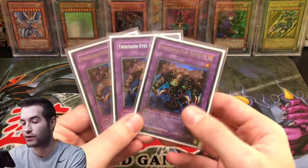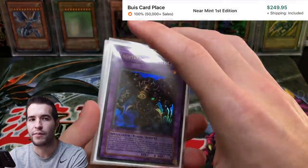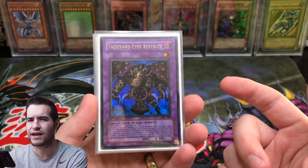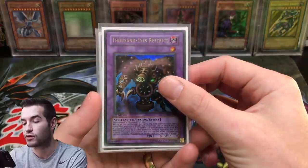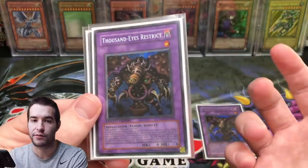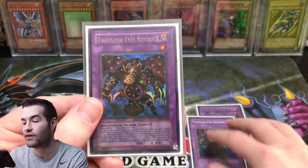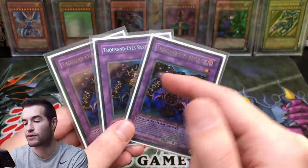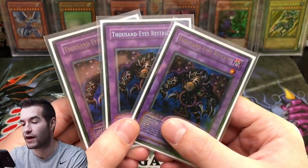Starting with the extra deck, we have triple Thousand Eyes Restrict. I'm not maxed out here — I do have a first edition Thousand Eyes Restrict, which is probably one of the best options. You could also have the ultimate rare from the OCG, Thousand Eyes Bible. I have first edition Pharaoh's Servant for one, a Master Collection copy which is not highest rarity but looks nice in secret rare, and an unlimited Pharaoh's Servant version. To be max rarity I'd probably want three Pharaoh's Servant or a couple ultis.